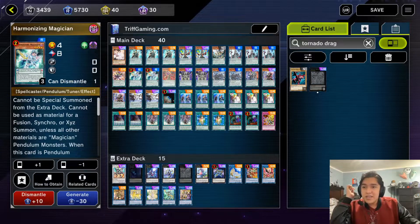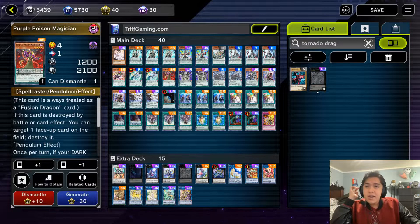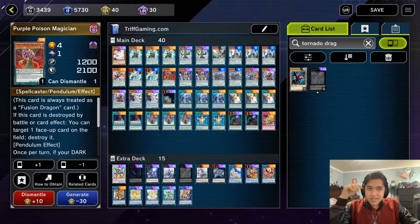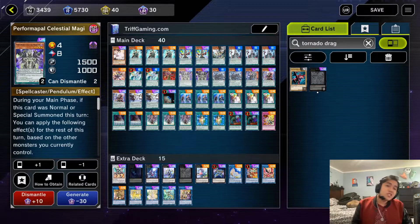We run one copy of Purple Poison Magician. This is typically what you're summoning off Harmonizing Magician, and it is intensely powerful — easily searchable and allows you to out cards you shouldn't have any business dealing with. When this card is destroyed as a pendulum spell or a monster, it lets you pop a card. I've used it to out big tricky boss monsters, or even floodgates like Skill Drain, Imperial Order, and Anti-Spell Fragrance. It's absolutely insane, and being searchable makes it even stronger.